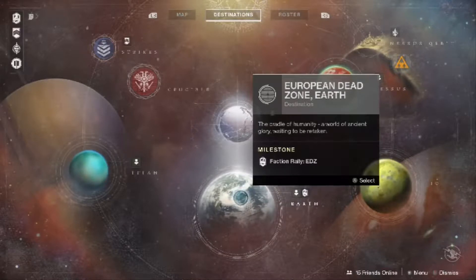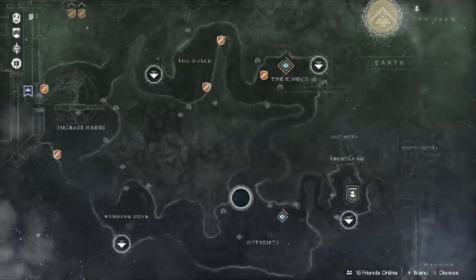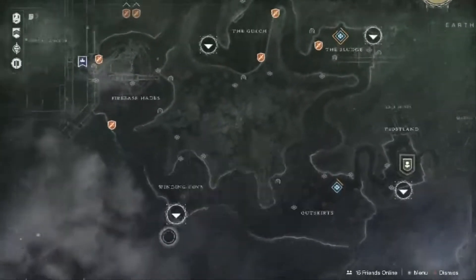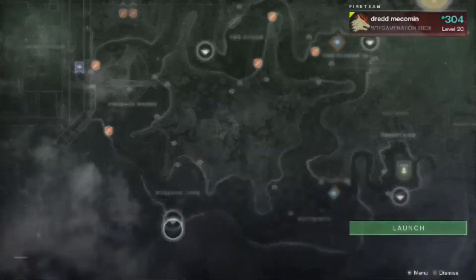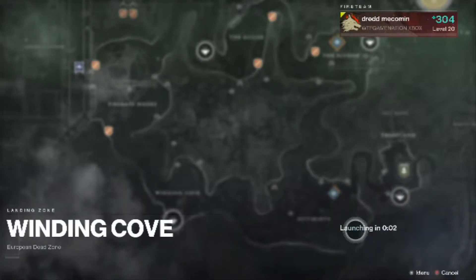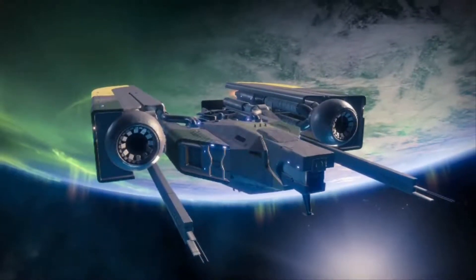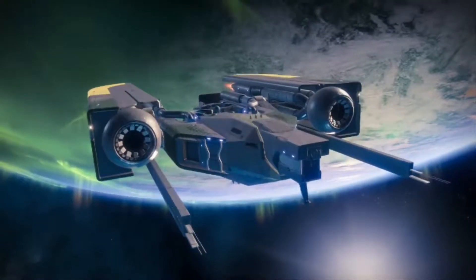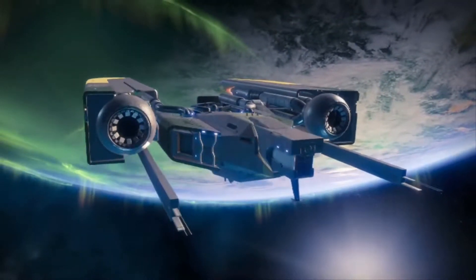It's more simple than even the last time we had the faction rally. I'm gonna show you where we're going — it's right here in the Winding Cove. We're gonna load in there and run down through the little lost sector. It's super super simple. I didn't know how easy this was gonna be until Pup showed me.